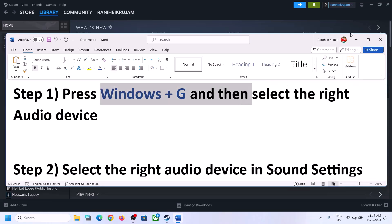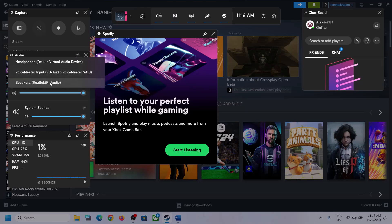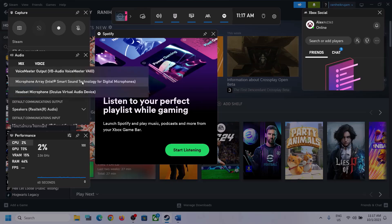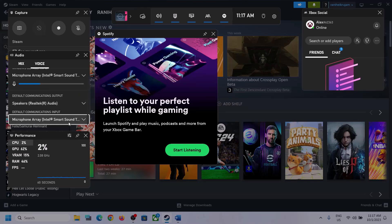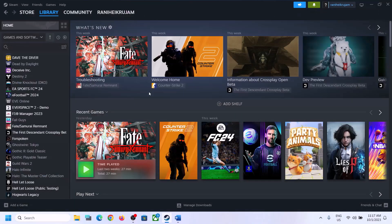The first step is to press Windows plus G on the keyboard to open Xbox Game Bar. At the top you can see a speaker icon — click on it, then go to Audio. Select the right audio device by clicking the down arrow. Scroll down and if you find the game in the list, make sure the volume is set to maximum. Then go to Voice and also select the right audio device. Under speaker communication output, select the right device — in my case it's Realtek Audio. After this, launch the game and check.